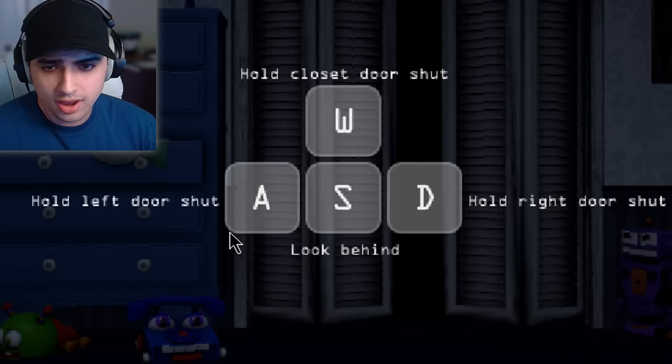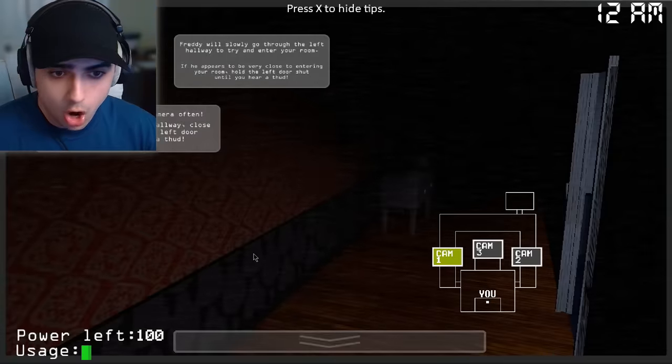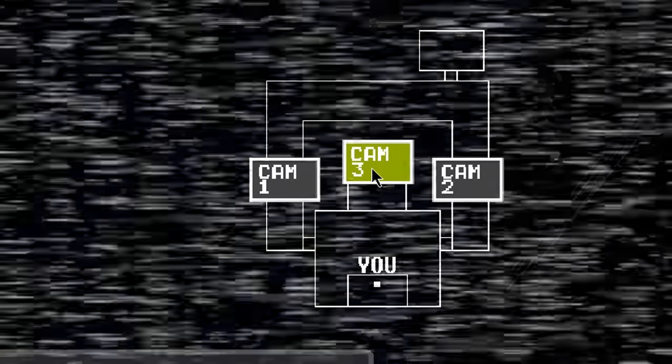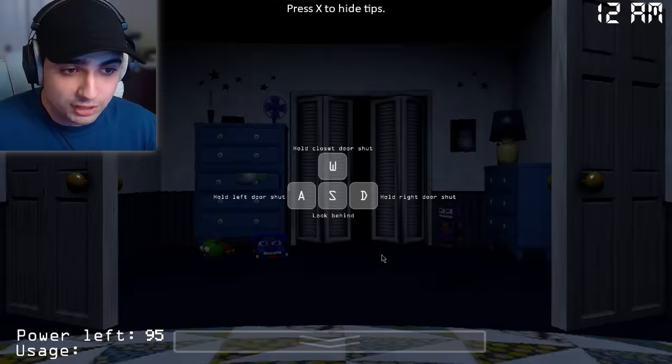Hold closet door shut. A to hold left door shut. S to look behind. D to hold right door shut. Press X to hide tips. Power left 100. Oh my god, we actually got cameras here. It's like the Five Nights at Freddy's 1 cameras, but there's only three, so that's good. There's one in the closet, one in the right hall, and one in the left. This is trippy seeing Five Nights at Freddy's 4 with cameras.